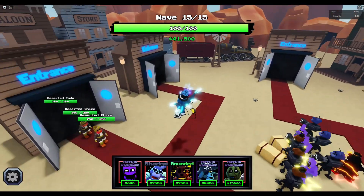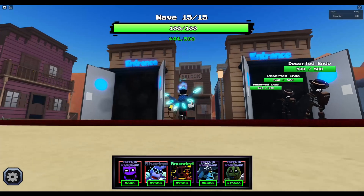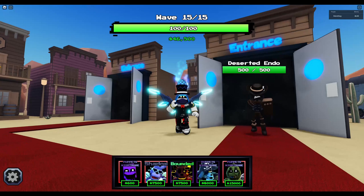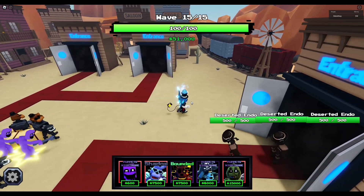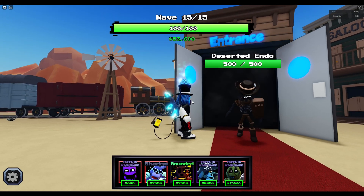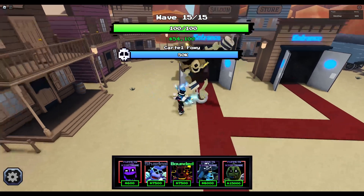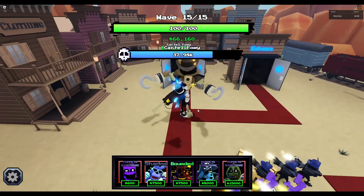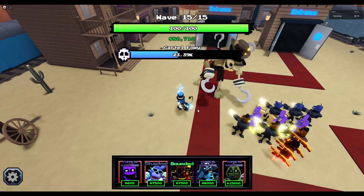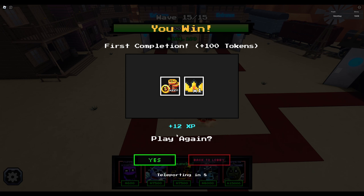More Deserted Puppets and Deserted Chicas, plus more Deserted Endos - these are cool skins that really fit the theme. Then there's the boss - Cartel Foxy with 50,000 health again. There are no voice lines and they're using game one assets for the bosses. It makes no sense that all bosses have 50,000 health, but we beat it and got 100 extra tokens.